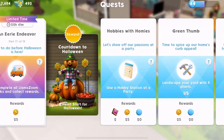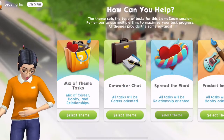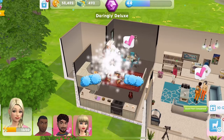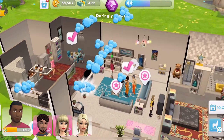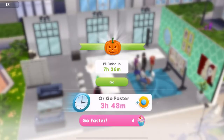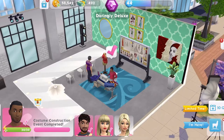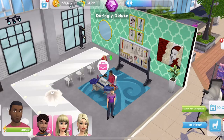Part 17 of 19 — lots to do before Halloween is here. Complete all Llama Zoom tasks and collect rewards. The truck is here so we'll get this started. We have completed the Llama Zoom — let's collect those rewards. That is quest part complete. Part 18 of 19 — we are almost done. A perfect costume takes lots of work — complete the costume construction event on a sofa. This is an eight-hour quest, but it's seven hours 36 for him because of his traits. We have finished that event — let's collect those rewards. Part 18 complete.